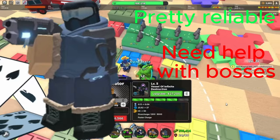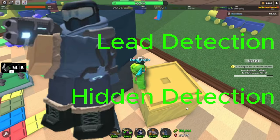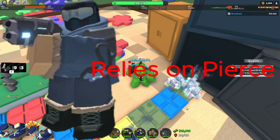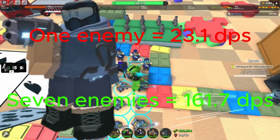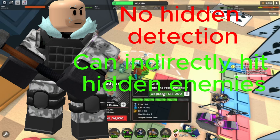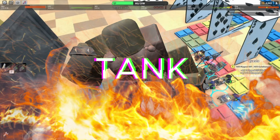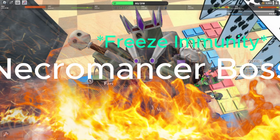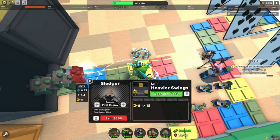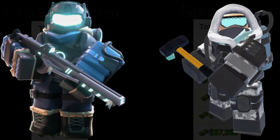Frost Blaster is a pretty reliable tower. Although it needs help with higher health enemies, it can pick off lower health enemies quite easily. It gets lead detection at base level and hidden detection at level one. The only unreliable trait is that it fully relies on its pierce for DPS — if it only hits one enemy at a time, it performs significantly worse. Sludger is also decently reliable, and while it has no hidden detection, it can indirectly hit hidden enemies, though unreliably. Sludger is great at shredding high health enemies. Overall, Frost Blaster is more reliable due to hidden detection, making the score four to one.